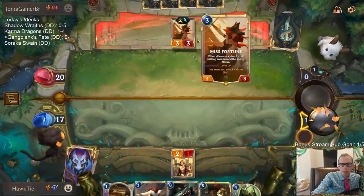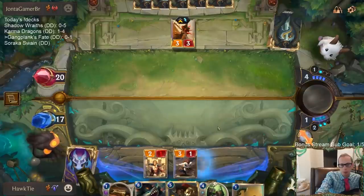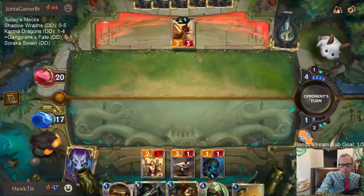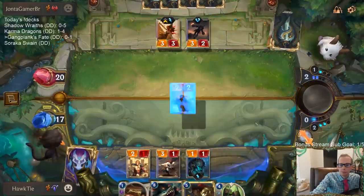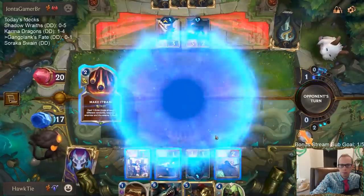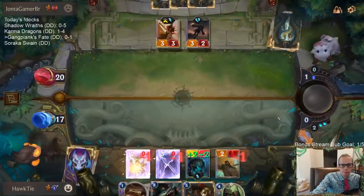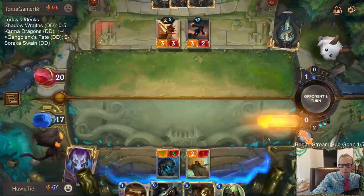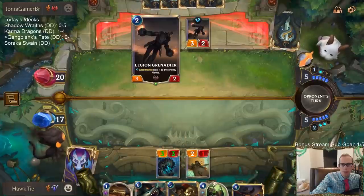How are we going to kill this Misfortune? Just more one-drops, go wide, attack for a bunch. I'm going to force them to do some blocking. Can't attack with Bark Beast because they just block with Legion Grenadier.